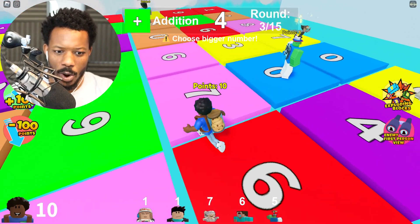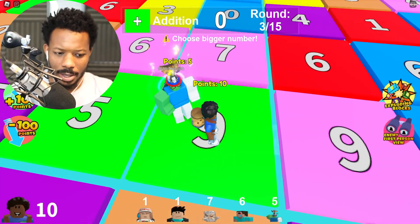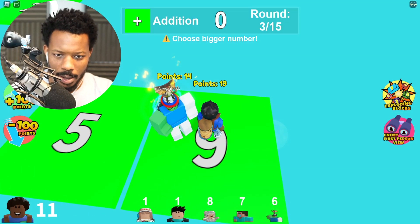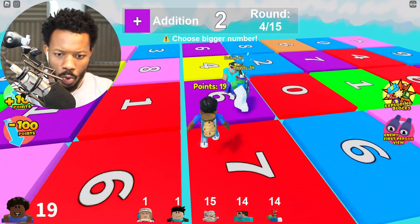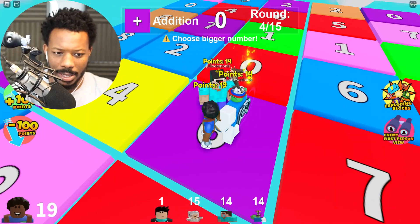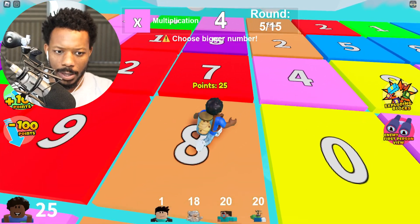This makes sense now — this is gonna add to our number. We got nine, or is it six? All right, there it is, perfect, we got it! Choose a bigger number, plus... this is six, there we go! All right, times...